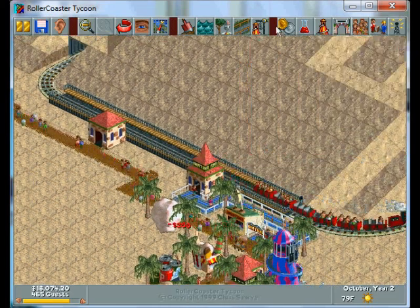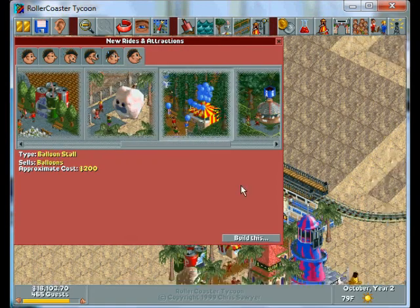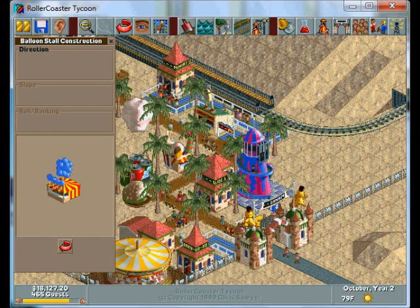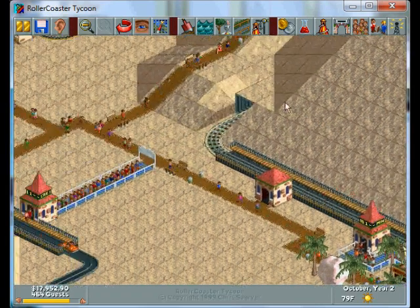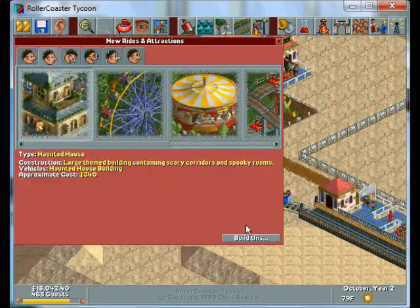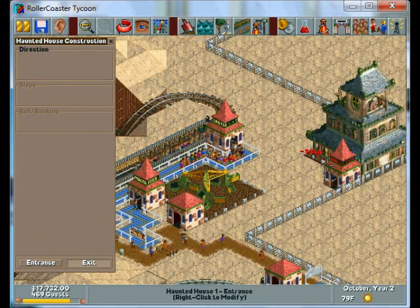I'm just gonna throw a fries stall down since I have it, may as well. Put a balloon stall next to the information kiosk, right there. And then I'm gonna build a few more general rides — I'm gonna put a haunted house right there.